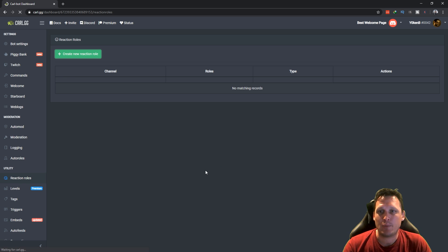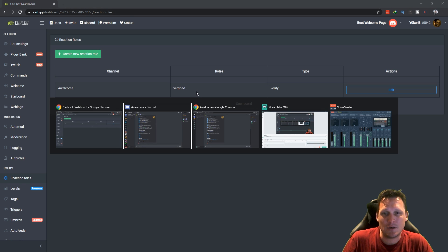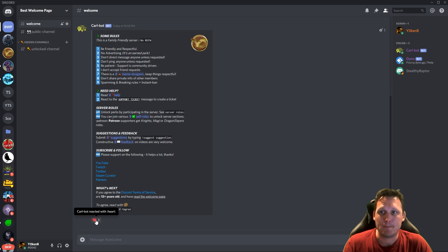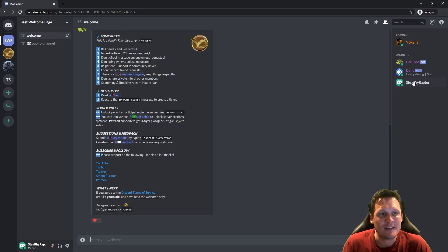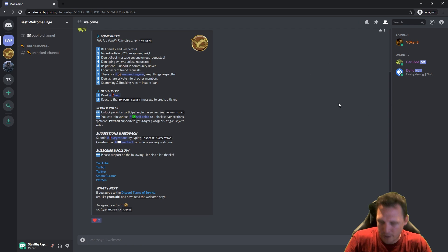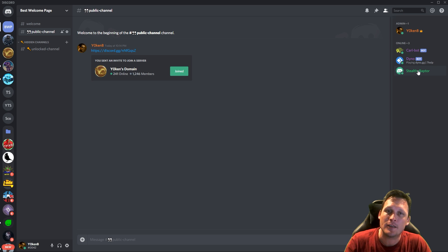Refresh the page and you'll see a welcome page verification type has been created. Going back to the server, the verification emoji has been added to the message. Switching to Stealthy Raptor, you can see he has no roles and can only see the welcome page and public page. As soon as he clicks the verify emoji, the welcome page disappears, the hidden categories appear, and in the public channel Stealthy Raptor now has the green verified indicator.